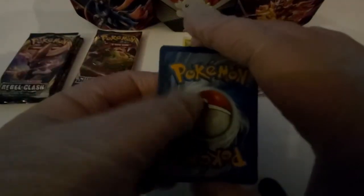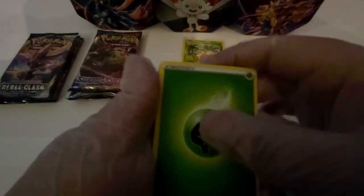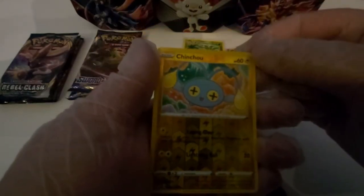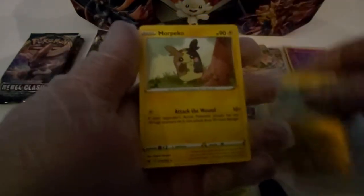Okay, let's kick off with the Gigantamax pack. We've got Kubfu in the front — let's see what the energy is for this one: Leaf Energy. Uro Uro, Pot, Dosara, Kubfu, Baotoy, Alolan Diglett, Galarian Ponyta, Minccino. Ooh, a reverse hollow Chinchow, and we got a Morpeko. We got a Grimmsnarl VMAX.